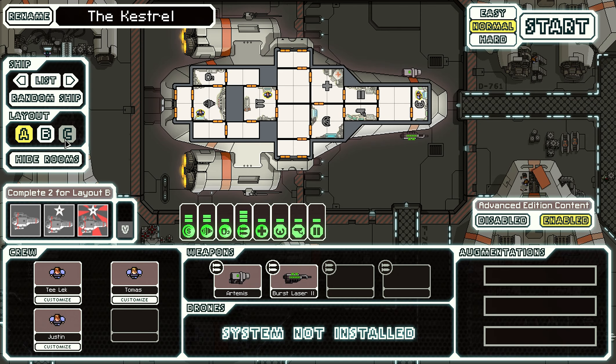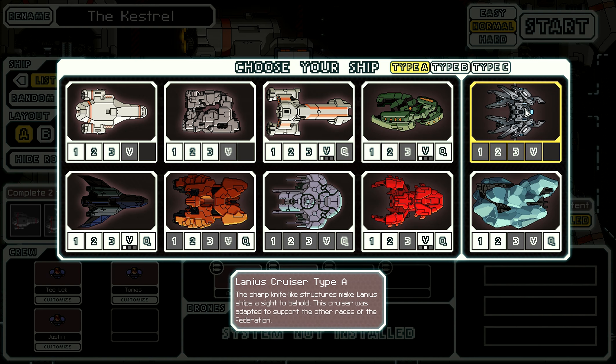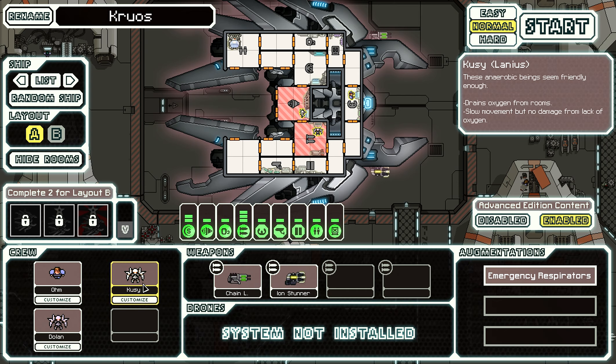As for the changes - as you can see, every ship has received a third layout. We got one more ship: the Lanius cruiser, which is unlocked without any kind of quest, which is nice. I think it's more to showcase some of the new abilities, like the hacking module and the Lanius - or Lanius, I don't know how they are pronounced.